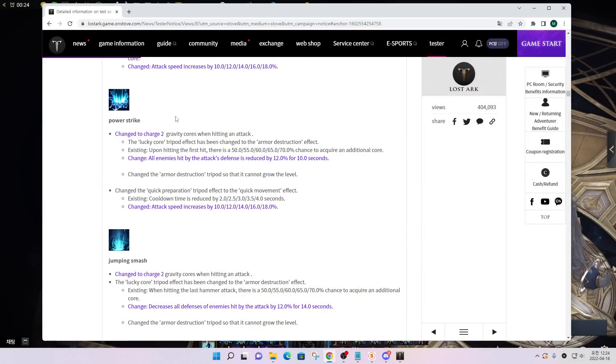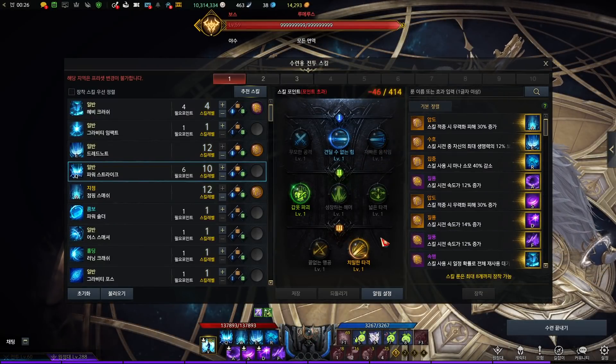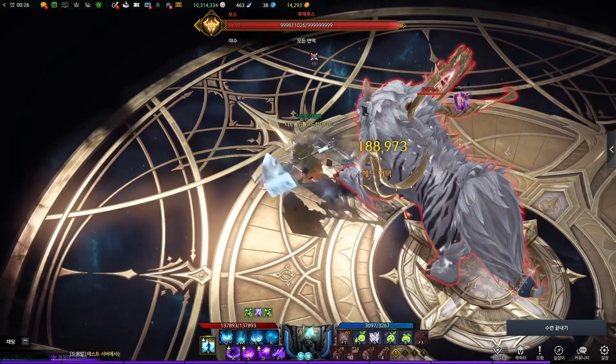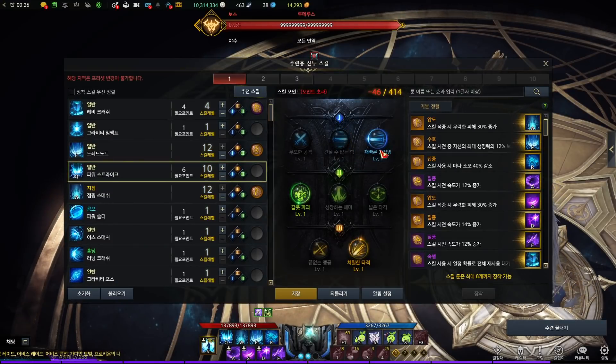The next skill is Power Strike. This skill also guarantees 2 cores. The Lucky Core tripod changed into a Party Synergy tripod, which decreases the defense of the enemy by 12% for 10 seconds. Also, there was a tripod that reduces the cooldown of this skill, but now that tripod changed into a tripod that increases attack speed. Let me use this skill without applying the attack speed first, then I'll apply it.